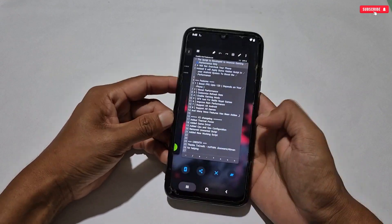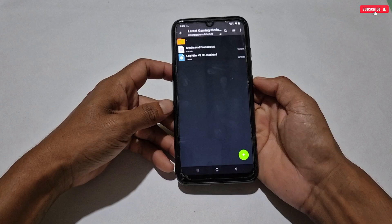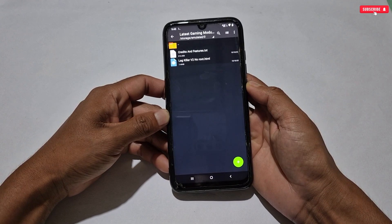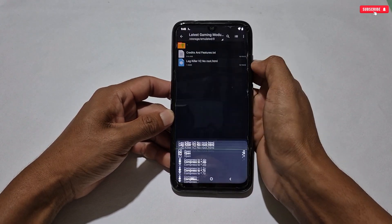Now let's move to the applying process. First, close other background applications, then go to your downloaded folder. Before executing this file, make sure your phone is connected to the internet, otherwise the script will not perform on your phone.